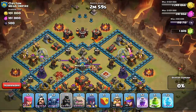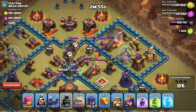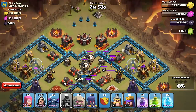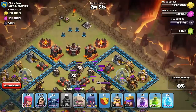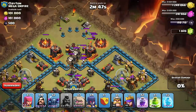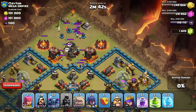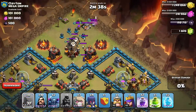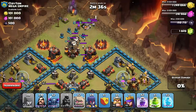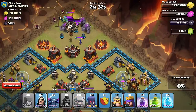I'm gonna be using the GoWiPe — I like to call it the GoWipe. The way I do it is I like to attack from the top, especially with these types of bases. It looks like Clayton has his balloons, valkyries, and witches all bunched together coming out of the clan castle, so I like to lead them all to the corner up here and gather them up for my wizards to splash them.